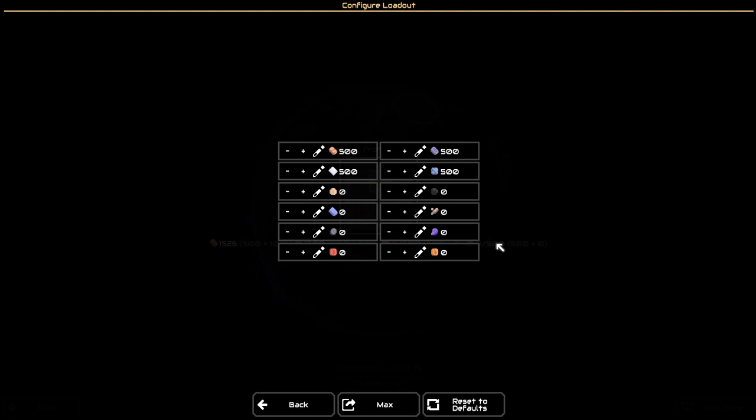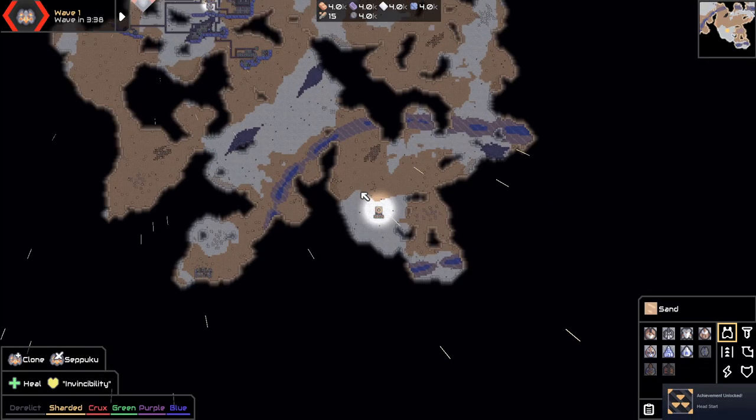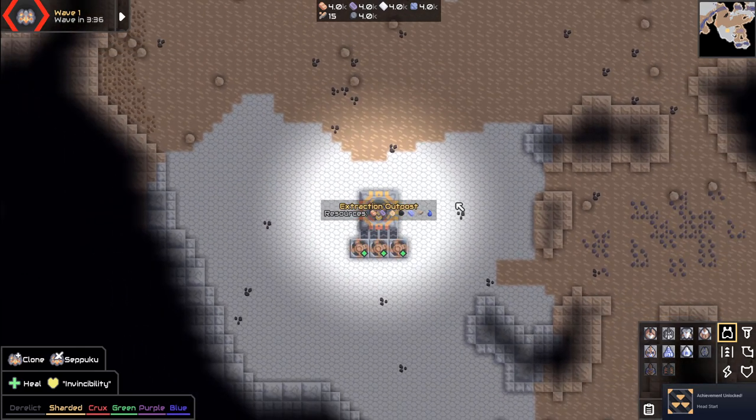We're probably gonna die a horrible death — that's pretty much how it always goes. Apparently we don't have that much. We need to get some glass coming. Let's do it for real this time — we got max stuff. Let's go. We should have all sorts of stuff here, so we should be good. Let's go ahead and launch it. Launch! We should have a big head start on this one.